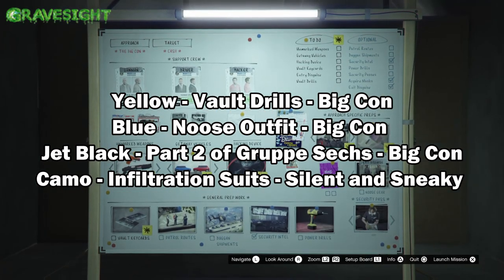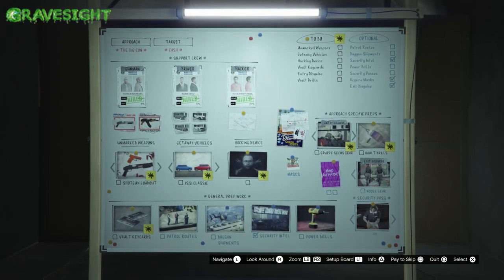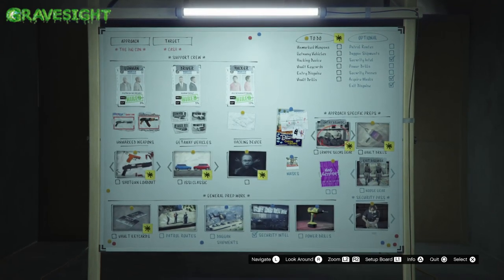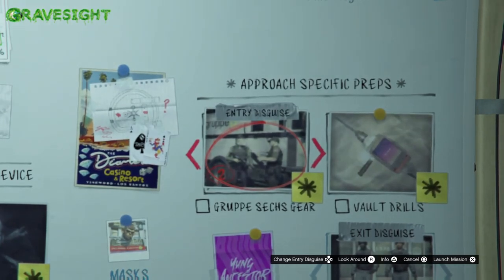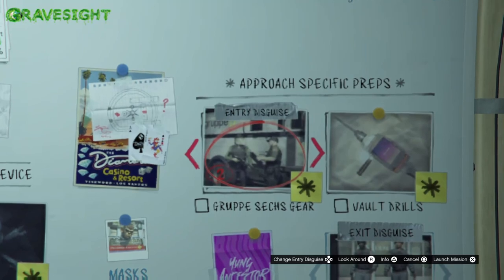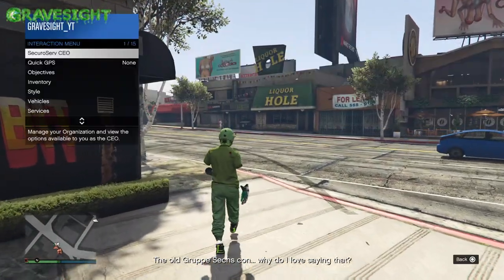We're going to be starting up the second part of Gruppe Sechs. From there there's a whole bunch of other things you can do. This is the Big Con setup, and there are a couple other duffel bags you can get out of this setup: the blue duffel bag, the yellow duffel bag, and the jet black duffel bag. It's the same method for every duffel bag I'm going to show you here.